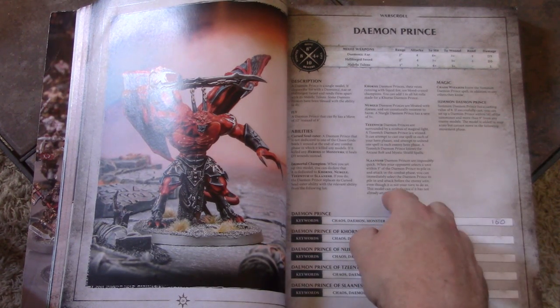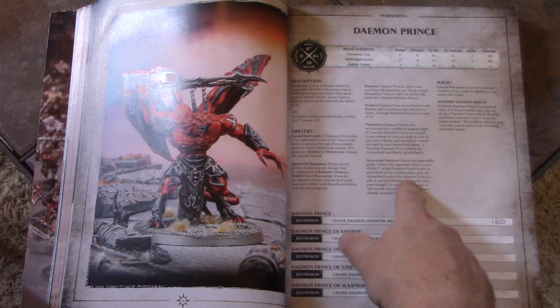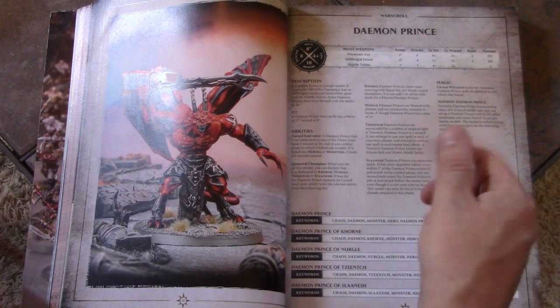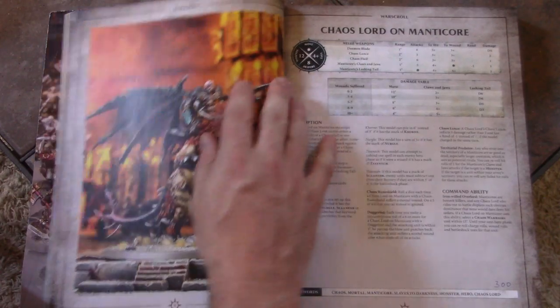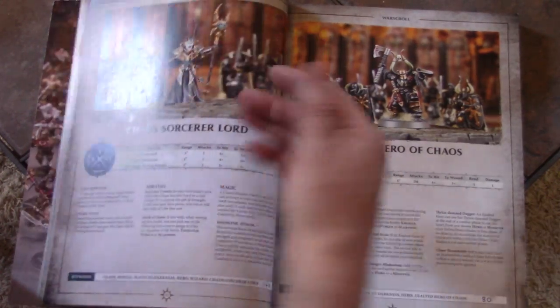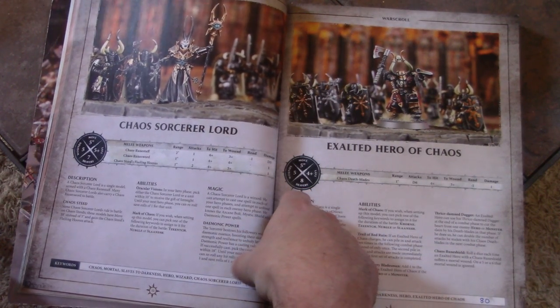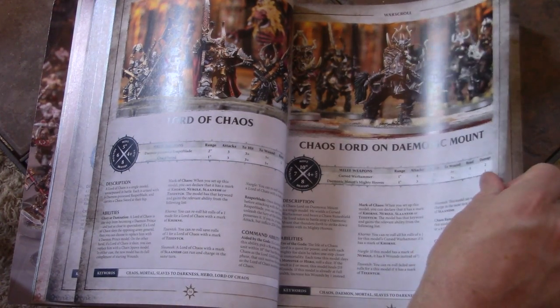Tzeentch gets to be a wizard. Slaanesh can pile in and gets basically a first-strike type of thing. Chaos Lord on Manticore — he's a giant beat stick. Same with the Sorcerer. Sorcerer Lord can cast only one spell oddly, but he is a booster. I'm going to skip through a lot of these.